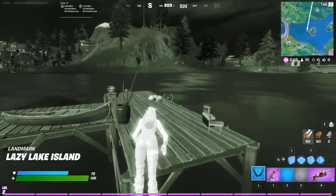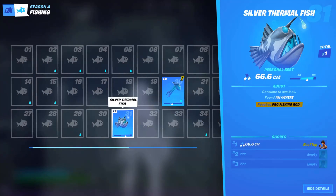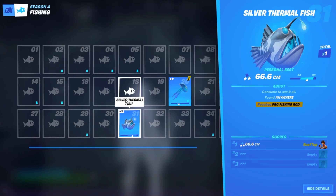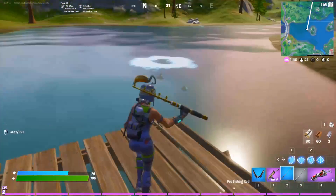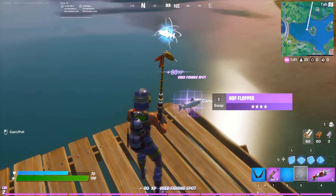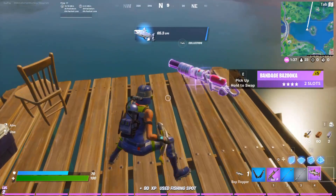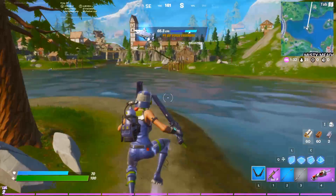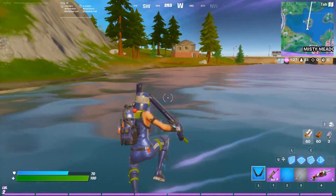If you click your map you can see there's a tab for fish — it shows you all of the new fish and which ones you've caught. I honestly think that's a really cool touch to the game. Oh, we got a hop flopper too! I'll eat the hop flopper and it allows you to hop — that is so cool. All the new fish are literally insane.